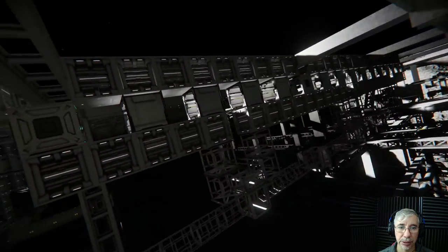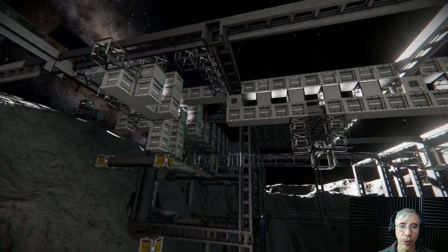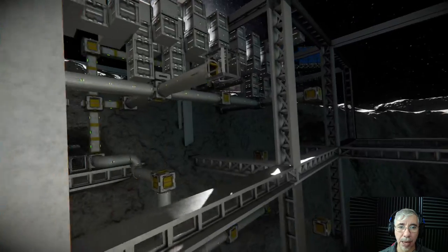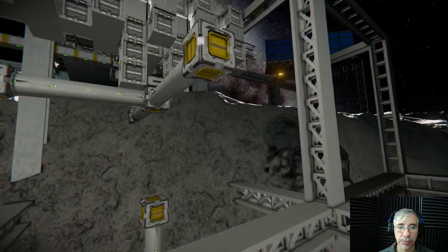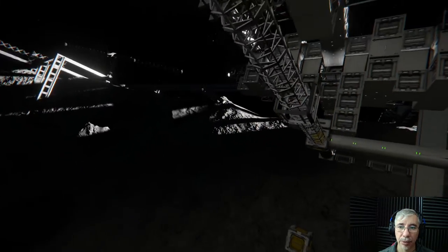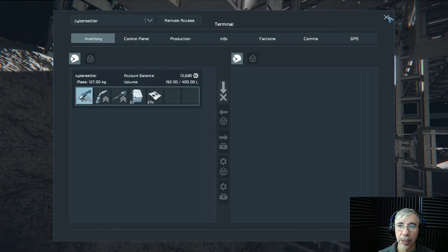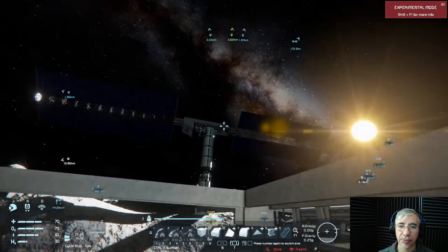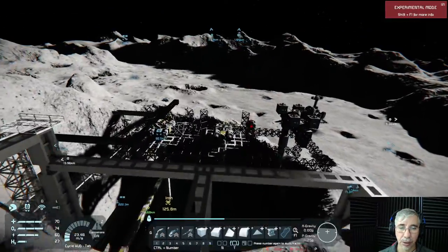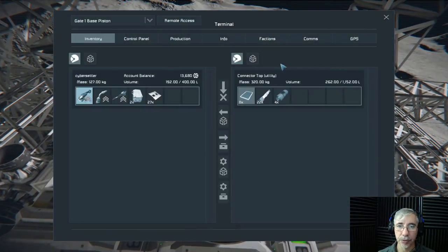The plan would be to have the upper cubes pressurized, and the lower ones probably won't be pressurized. The idea would be to have two vents facing opposite sides. I will show you — the idea is to have each node in the middle with two vents: one pointing up and one pointing down, so I can use them to pressurize both the upper and lower parts of the cube.